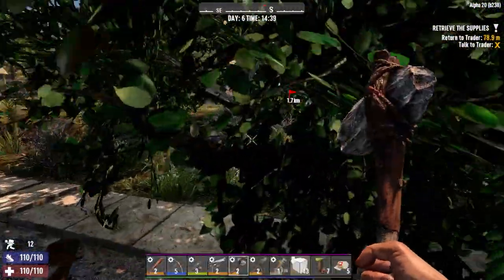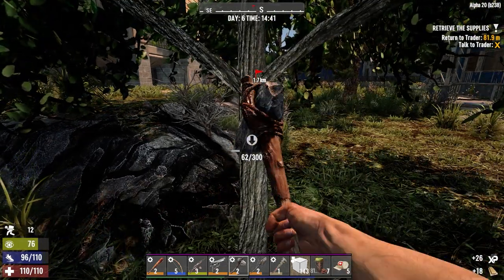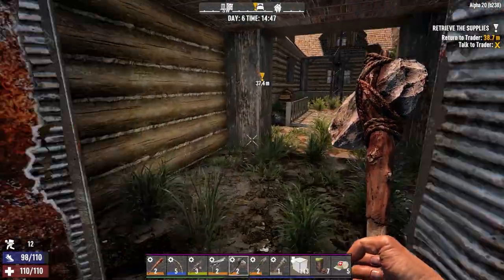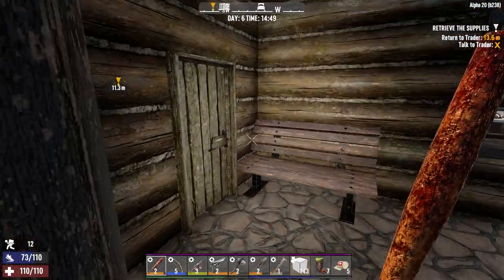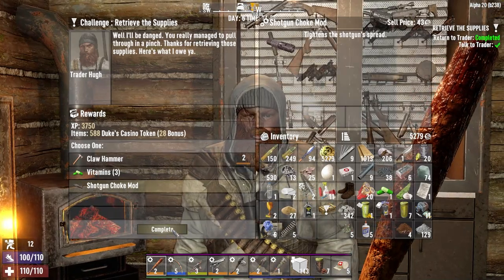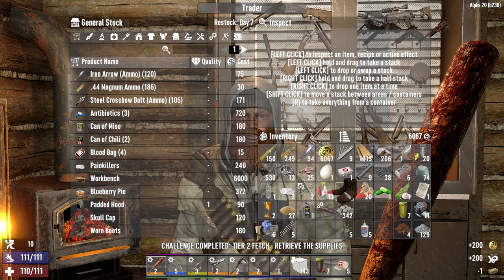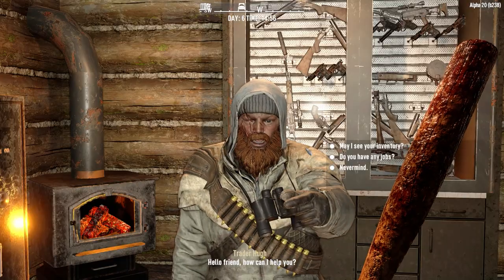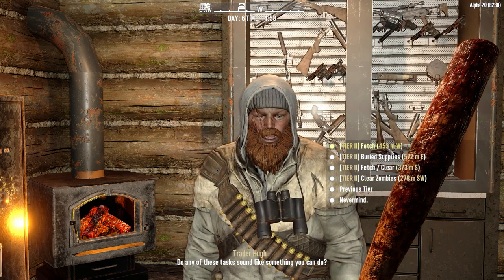Ah, this thing reset the tree - damn it. Well, I need the wood anyway. I think we could push and see if we can get the tier twos done before the next horde. Let's purchase - shotgun choke mod, we'll take that. Let's sell some stuff. You can go, you can go - as much as I wanted to do that, we've got stuff to do so let's just get it done.